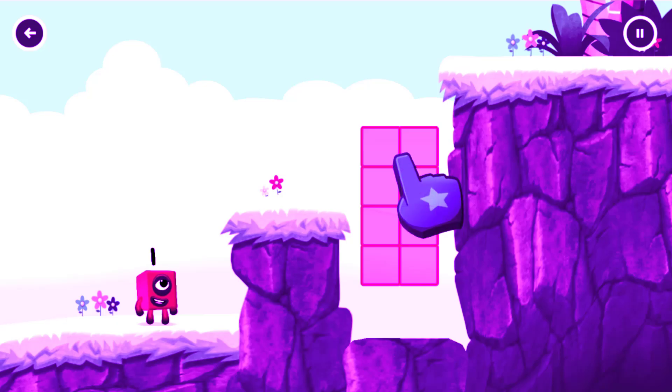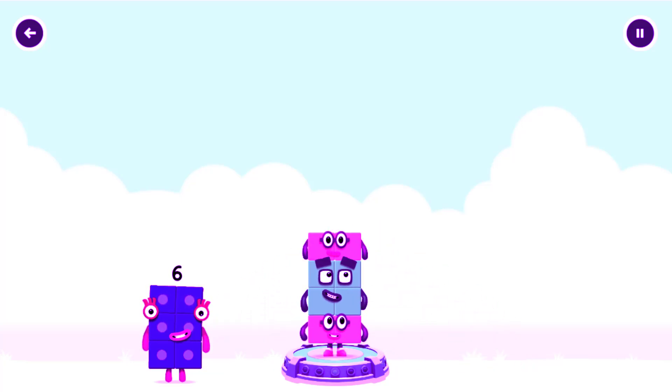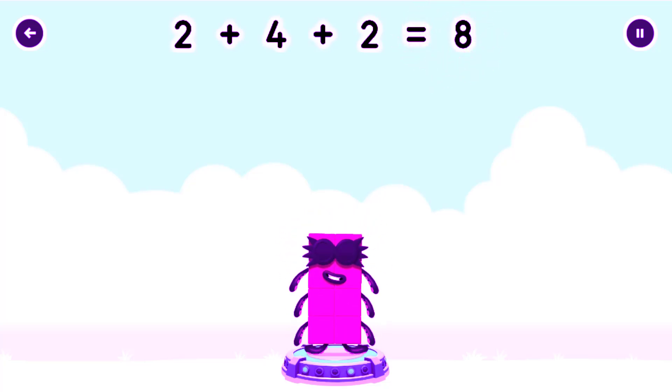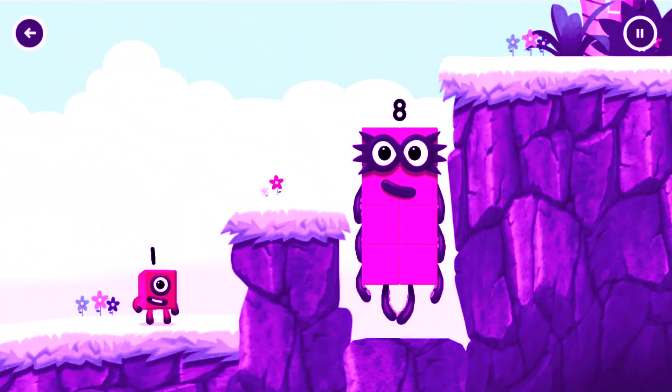Tap to start. Add number blocks to make eight. Drag number blocks into the middle until you fill all the spaces. You got it! Two plus four plus two equals eight. Eight! Great!